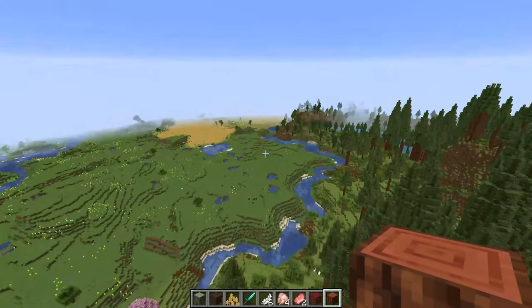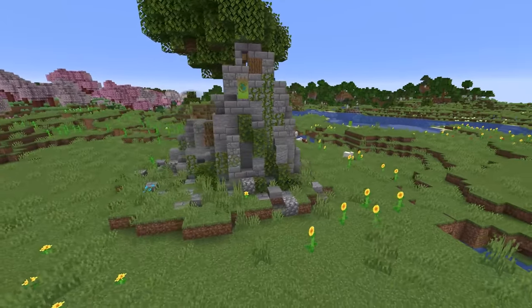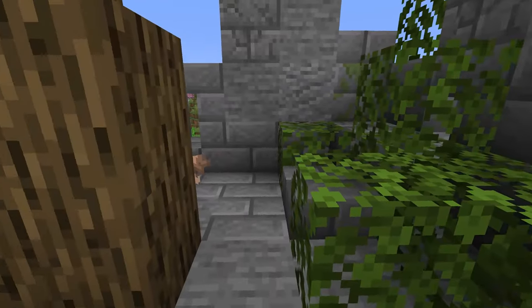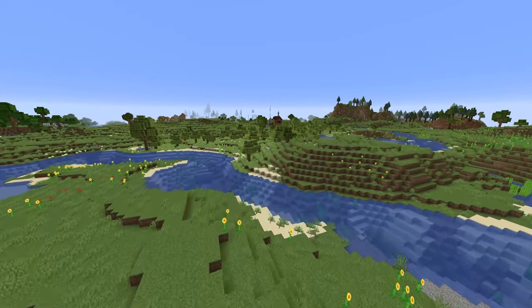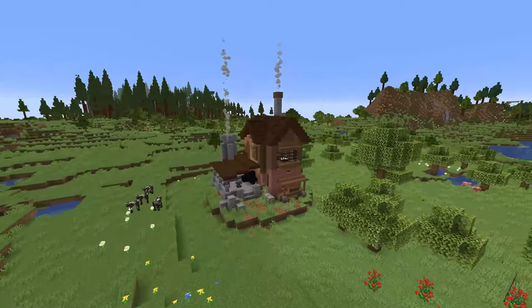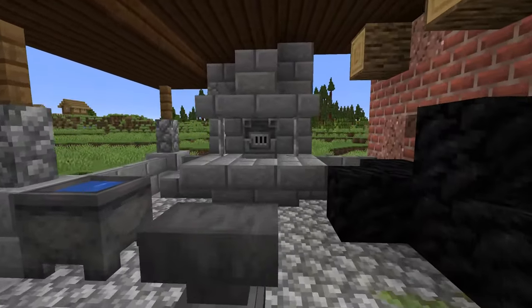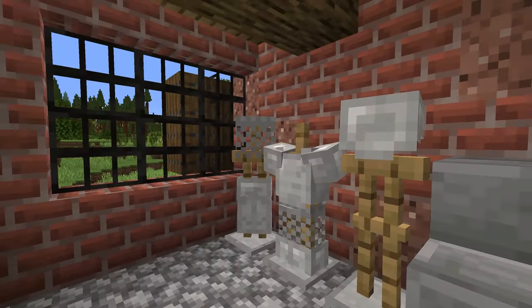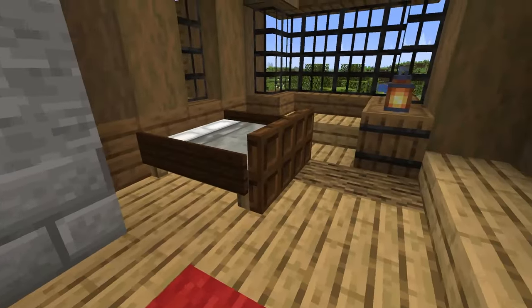The next mod is the Valhessia Structures mod. This mod adds a ton of new structures to the game that you can find randomly anywhere — it adds castles, little ruins, and things like that, making it more fun to search and explore your world. There are also player houses that can spawn, which are actually great starter houses to live in if you find one right off the start. We found one really close to our spawn here and it looks amazing — it comes with a lot of things on the inside to help you get started, including iron armor, chainmail armor, a bed, and bookshelves.